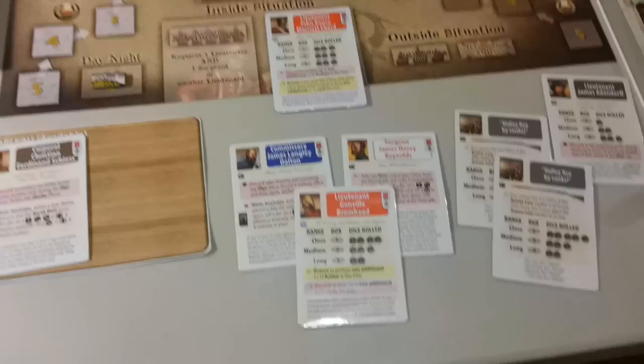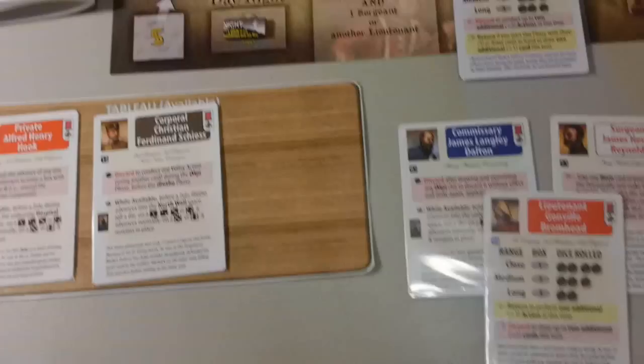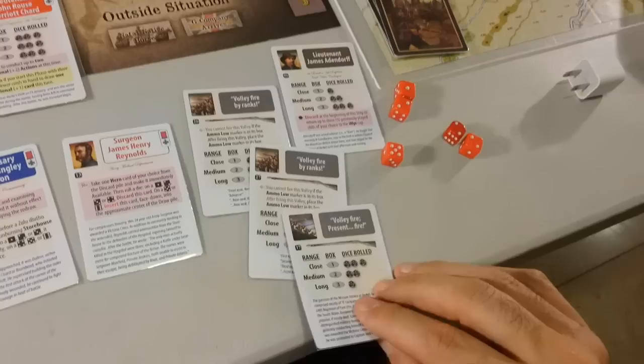The card draw phase — draw another card, it's a volley card. Now we have too many cards. Hero phase — we move Brumhead back here. We have six cards, so we can remove one card. That's going to be this one.